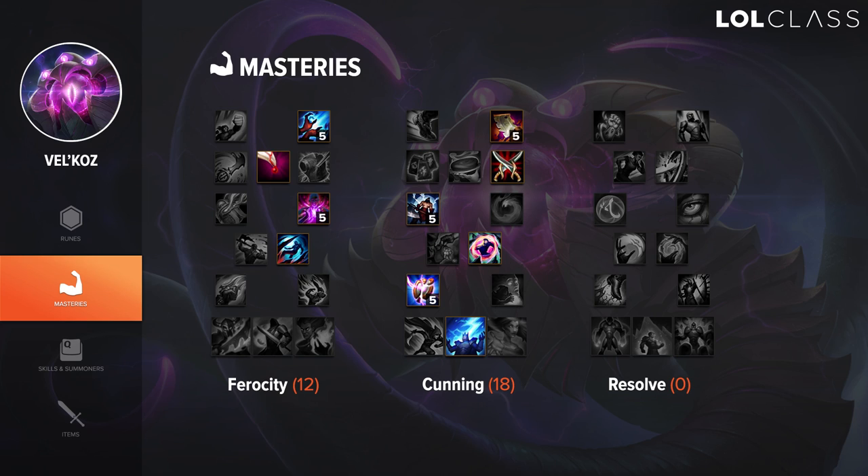In Cunning, everything else is pretty standard besides you can either go for Secret Stash — the biscuit — versus Assassin. Personally I prefer Assassin since it's better for killing people, but Secret Stash is okay as well. And I go for Precision over Intelligence because honestly Precision is just better in general in my opinion since you'll do more damage, at least in laning phase, though the cooldown reduction is fine as well.